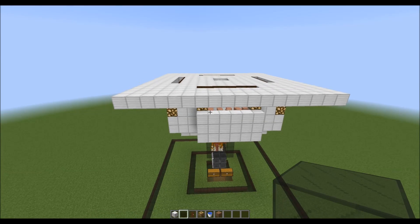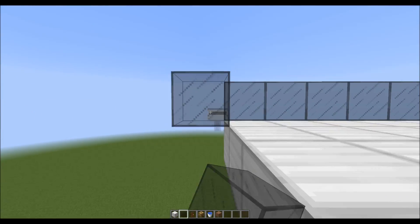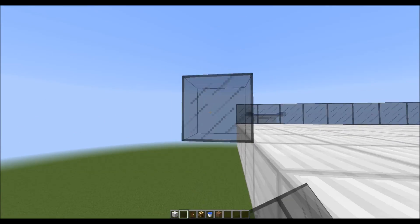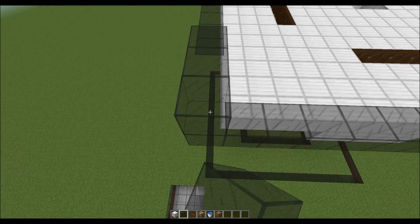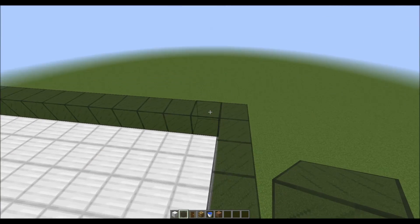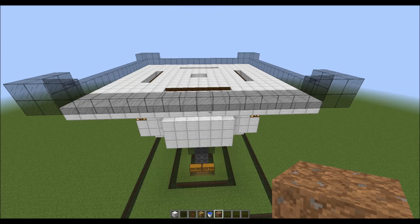We'll make a glass edge around it to keep the water in place. And we fill in the water streams all pointed towards the center of the farm.